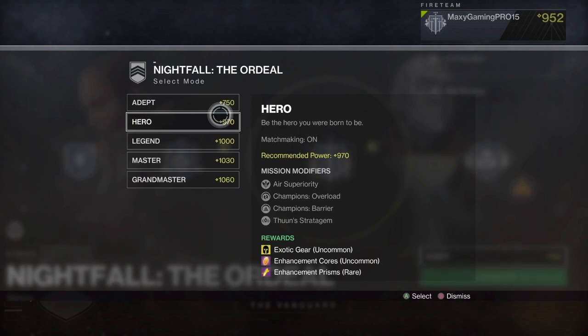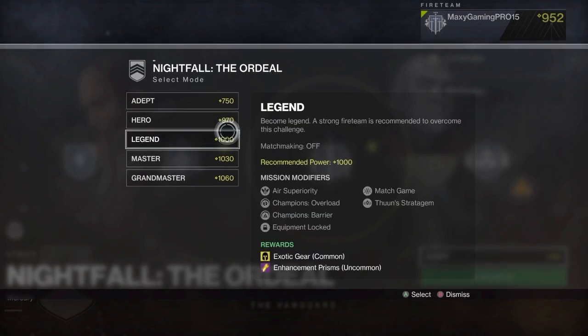You also get enhancement prisms at Hero, which are rare — something you didn't get at Adept difficulty. Jumping to Legend, it's not a huge jump in required power, but trust me the difficulty jumps quite a lot. There are many more mission modifiers — Air Superiority, Champions Overload, Champions Barrier, Taunting Stratagem, plus Match Game and Equipment Lock. Exotic gear is now common, and enhancement prisms are uncommon.